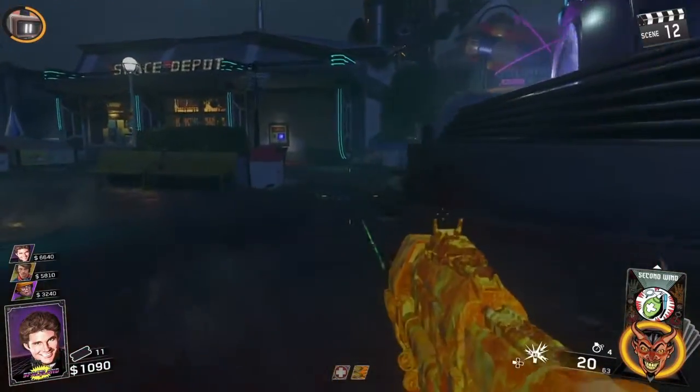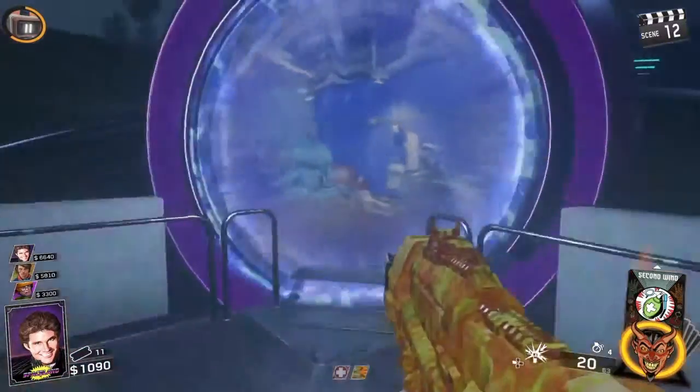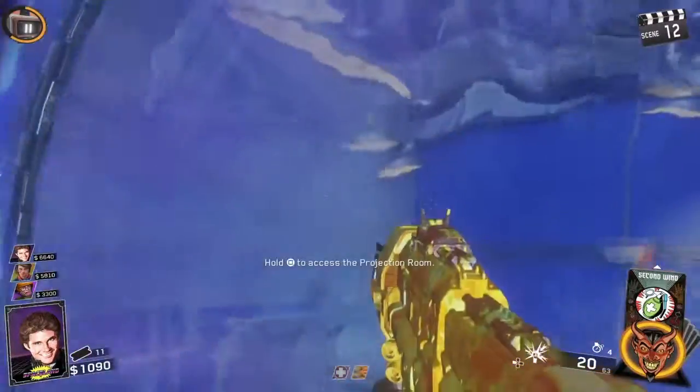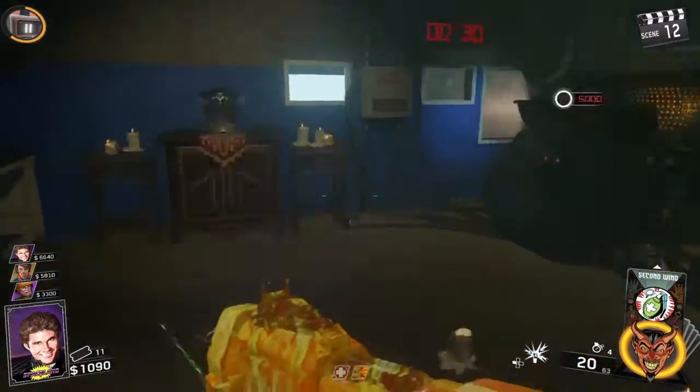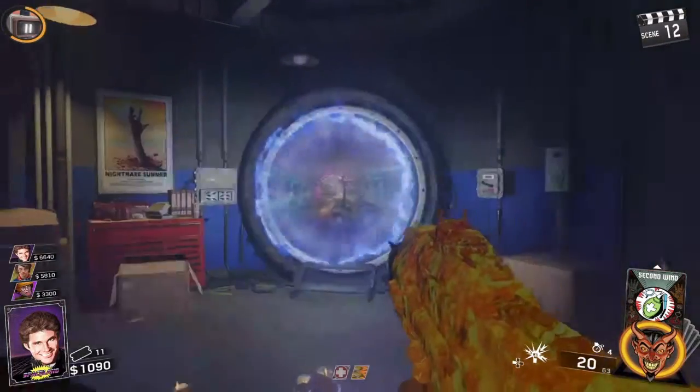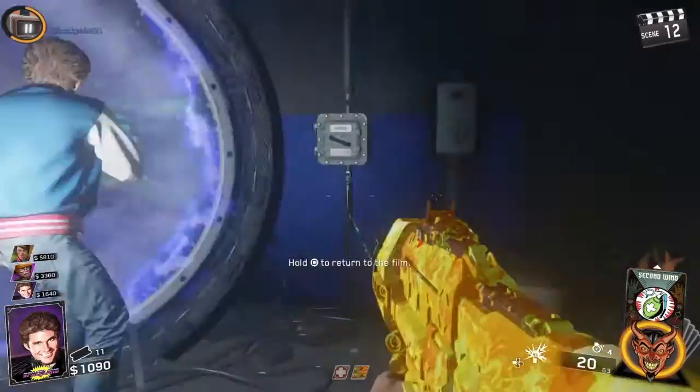Okay guys, so the next step you're going to want to do is go up to this portal after activating all the shell points and going through them. You're going to go into it, and there should be UFOs right here, but in my game they were already activated, and they'll all fly out of the purple mask — that's all you need for this room.